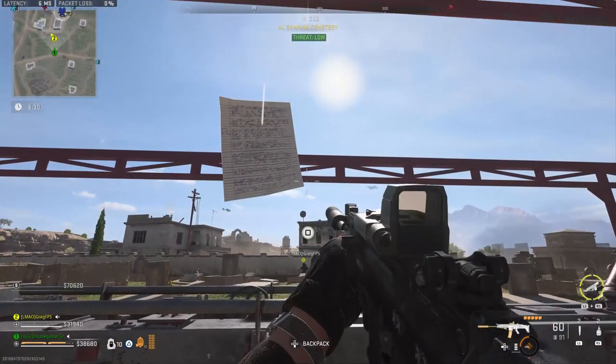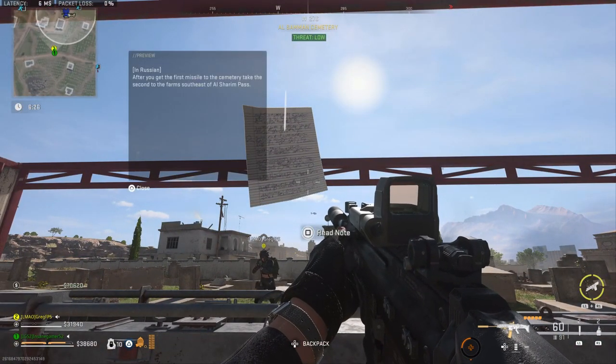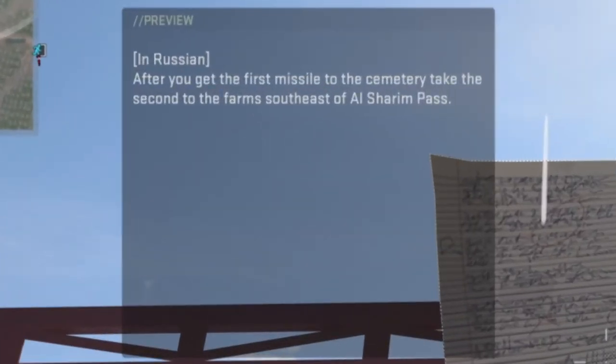The location of the second missile launcher changes every game, so you'll need to read the note floating on the east side of this launcher. In this game, it says that the second launcher is at the farms southeast of Al-Sharine Pass.